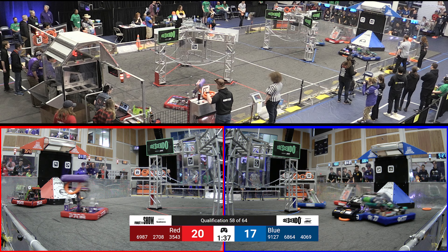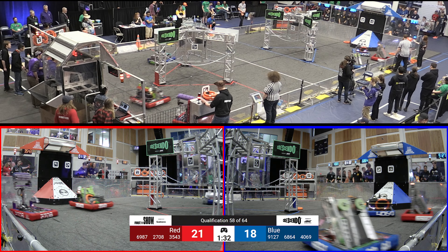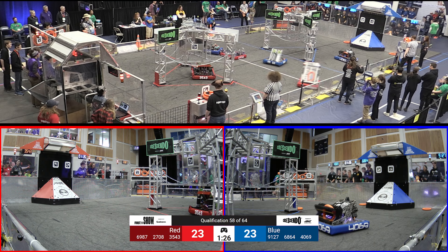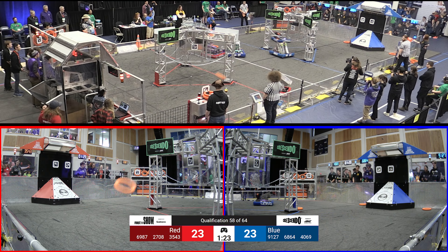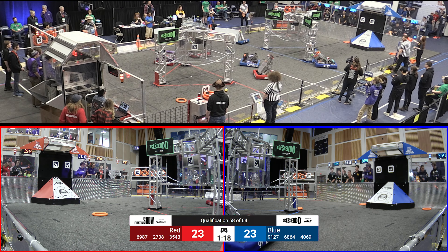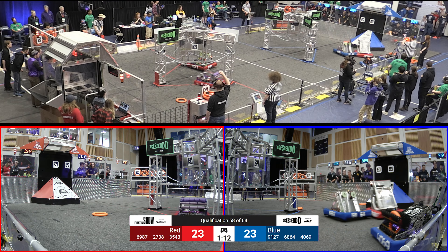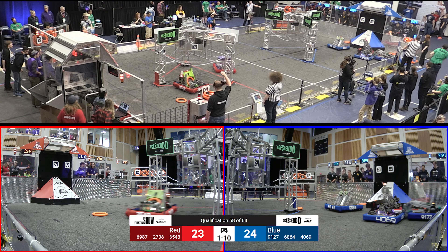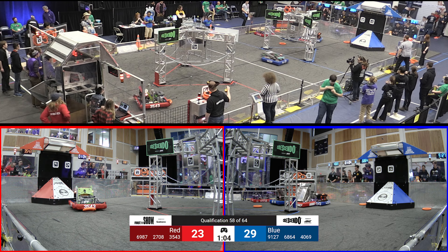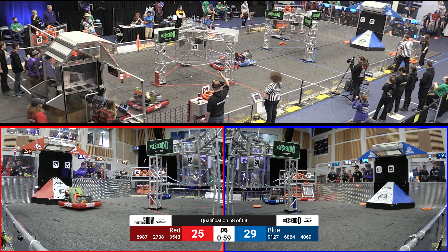9127 EOM getting those notes into the amp at the blue side. 469 Lowellett lining up — struggling to get lined up, looks like they might have it — no, they're moving around the field instead. We'll see what their strategy is here. Lots of robots crashing and smashing into each other on the back side of the field. 3543, C4 Robotics finds the note that they were looking for though. 6864 in a traffic jam with the red Alliance Falcon Automation robot and the rest of their Alliance partners. 3543 moving those notes up into the speaker for the red Alliance: 25 red, 29 blue, a minute remaining.